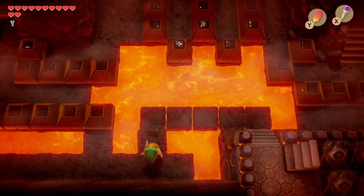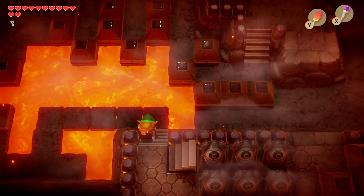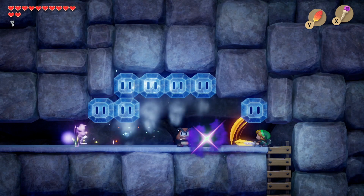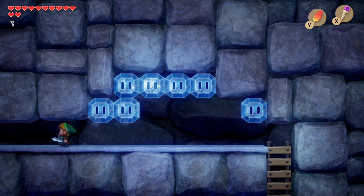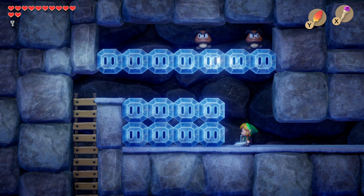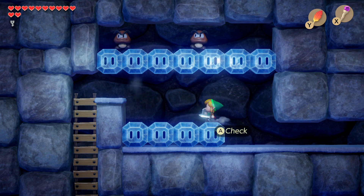Head onto the staircase on this platform. Here we're going to use the Magic Rod to melt the ice that's blocking our way. On this second part, jump up and melt the top layer of ice so that we can make it to that side of the ladder.